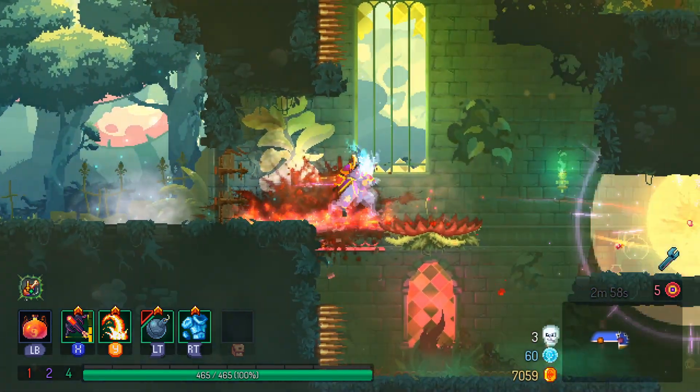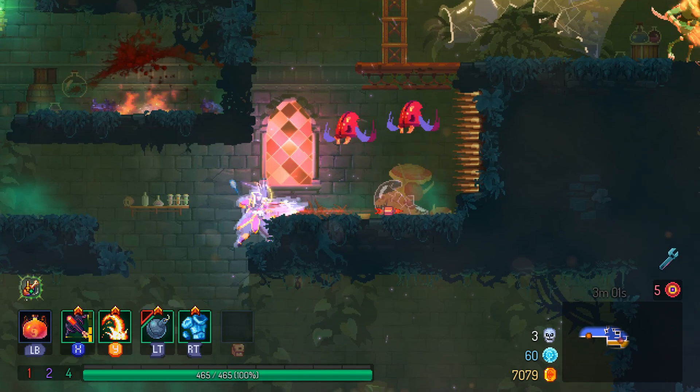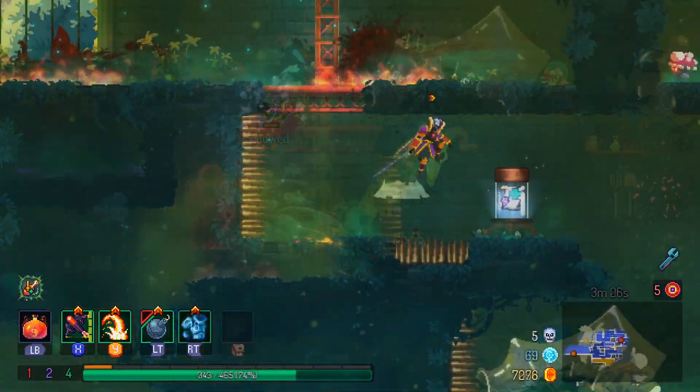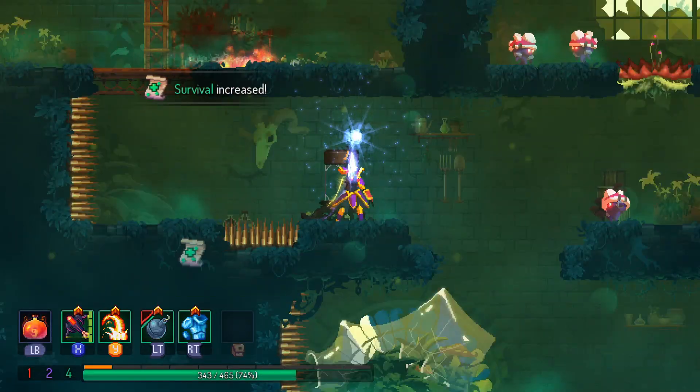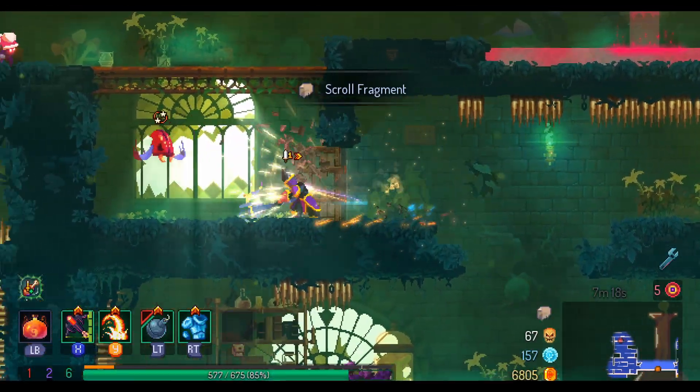For the next level I like to go to the Dilapidated Arboretum, though if you prefer you can take the Promenade of the Condemned. Both levels have the same amount of power scrolls. If you play on higher difficulties — three boss cells or higher — also pick up those scroll fragments.